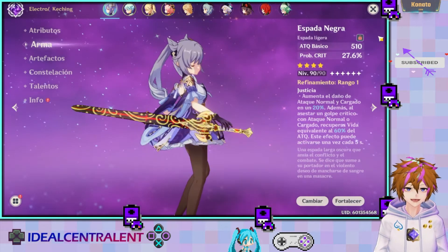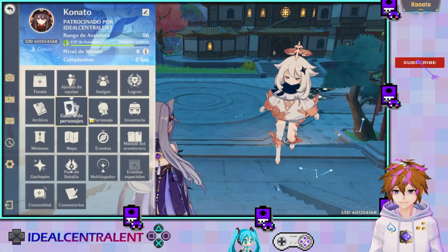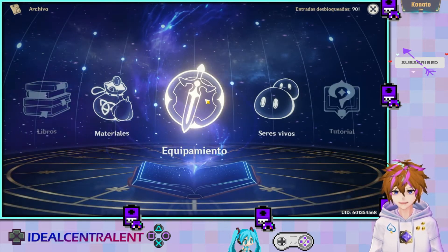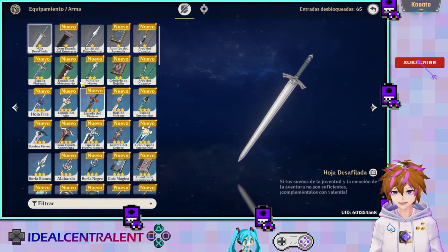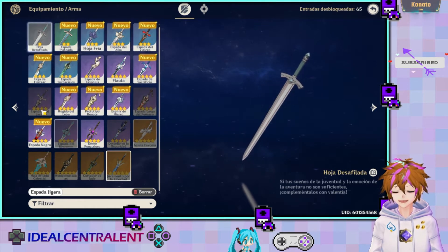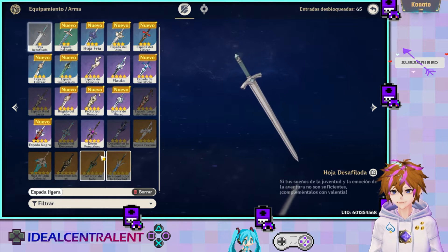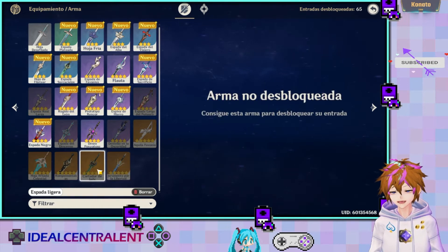Ahora vamos a avanzar con la sección de armas. En Equipamiento vamos a ver todas las armas disponibles; lo vamos a filtrar a Espada Ligera. La mejor opción para Keqing es el Cortador de Jade. No me aparece la imagen porque no la tengo, pero esa es definitivamente la mejor opción.